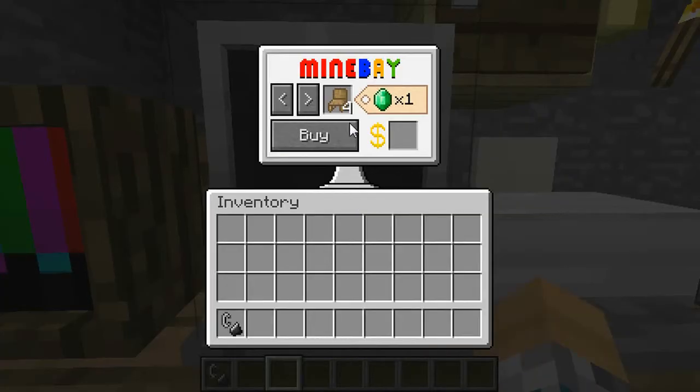This computer is like eBay or Amazon where you can just buy stuff. It has almost the whole furniture mod in here, and you can just put an emerald in and buy it, then grab it and go.